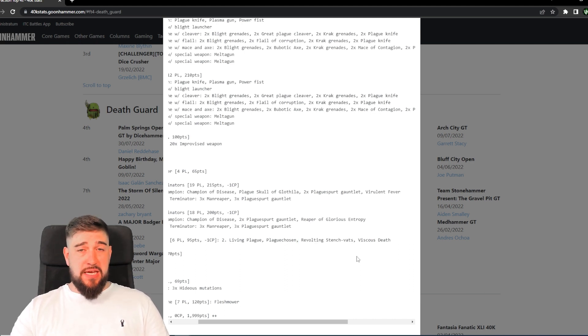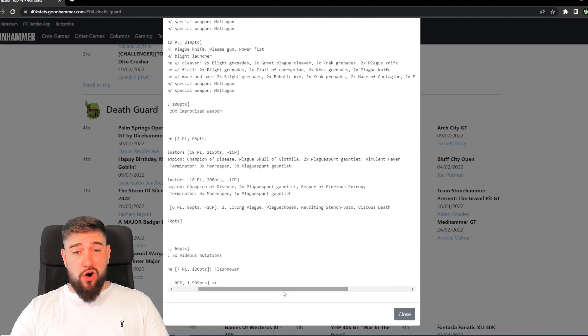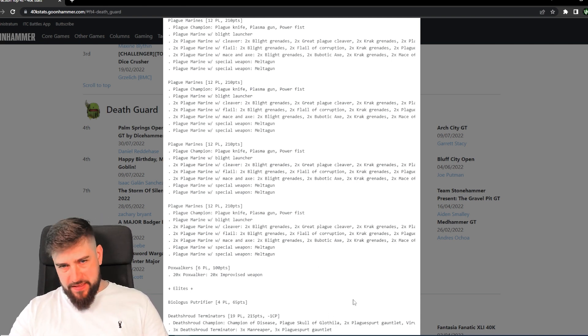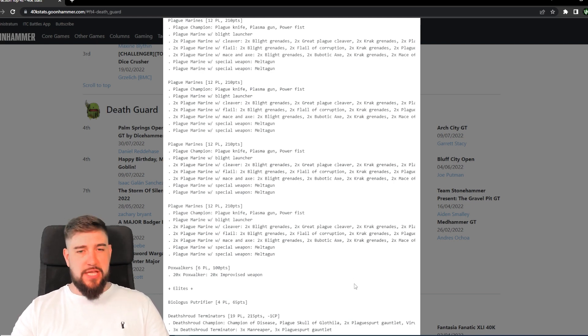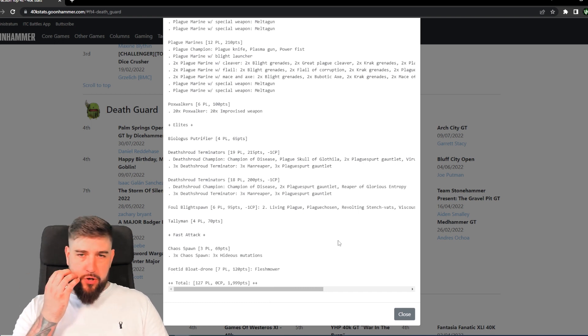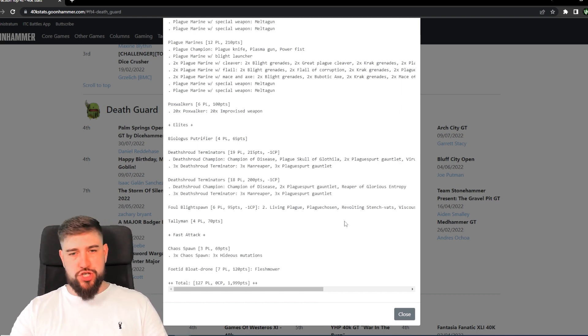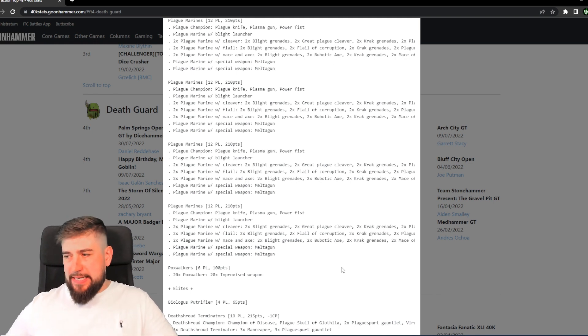When there aren't a lot of auras going on for nearby units, you could instead extend Revolting Stench-vats to 12 inches, meaning anything that gets near the location of the Blightspawn does not count as charging. Chances are you've got at least two squads of Plague Marines in and around that area, and as a result they'll often get to hit first after taking a charge. There are reasons your opponent could still fight before that — if they count as fighting first they don't need to charge for that benefit — but otherwise it removes charging buffs from many factions and will effectively mean you fight first outside of the interrupt ability.